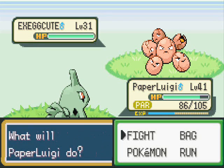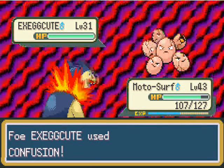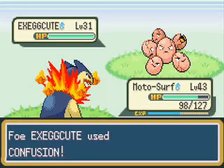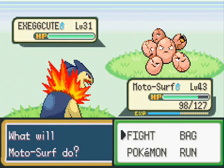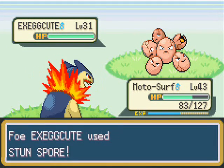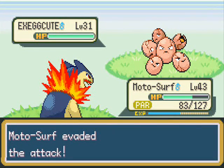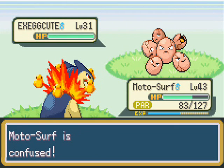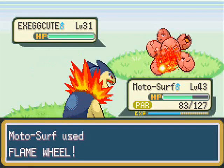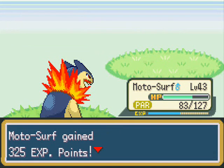After I do Celadon City, by then I'll have my bike, then you have to do the Rocket Game Corner, then Ghost Tower, then the Rocket Hideout or the Rocket Tower, and Saffron. After that you can go down the east and west sides of Saffron City — the west side of Celadon and the east side of Lavender. I'll go down those routes, get to Fuchsia City, and then after I'm in Fuchsia City I'm gonna do the Safari Zone. And then the next one after that is my gym badge rush, where I go and do Misty, Lieutenant Surge, Erica, Sabrina, and Koga all right away.